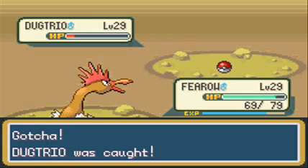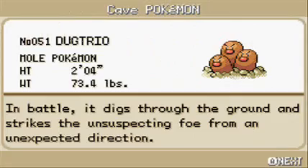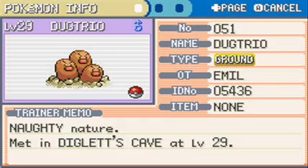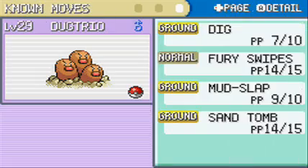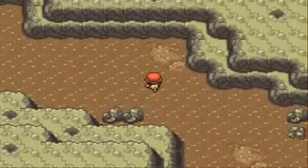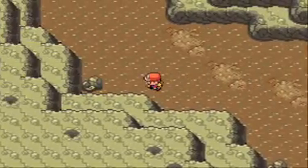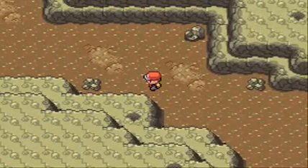I'm not going to use it on my team, I just caught it for fun, just to have it. Dugtrio is actually a pretty decent Pokémon - it's pure Ground type with pretty nice Attack and Speed. I got a plus Attack nature, which is actually very good for Dugtrio. It could have been better - could have been Adamant nature - but Naughty is pretty decent. I'm not going to use it on my team because I have other Pokémon planned.